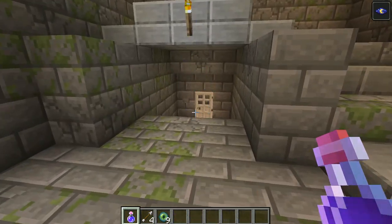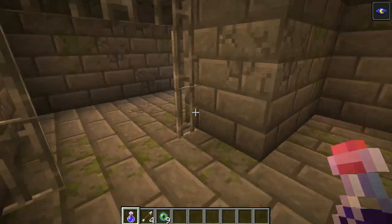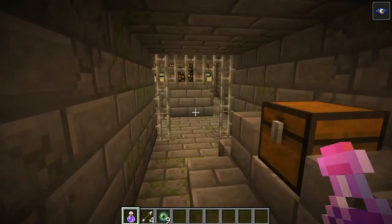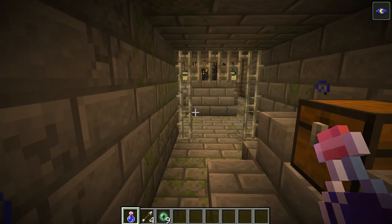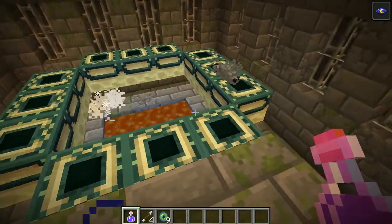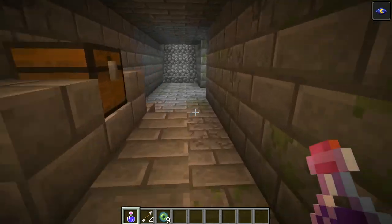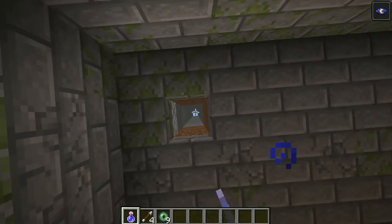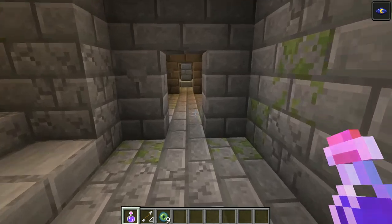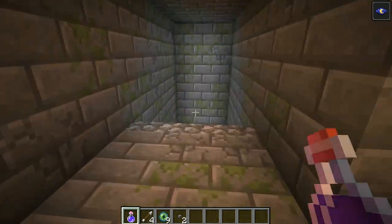I have no idea where the ender portal could be but we are going to find it. There is a jail area here I think, so we are going down here. And look at that — how easy is that! The ender portal is right here. It's got no eyes of ender in it. You drop to here, go through that door, then through this door, then go through this hallway and down these steps.